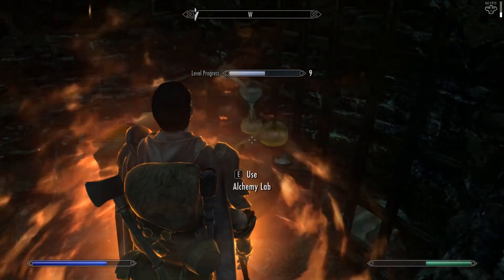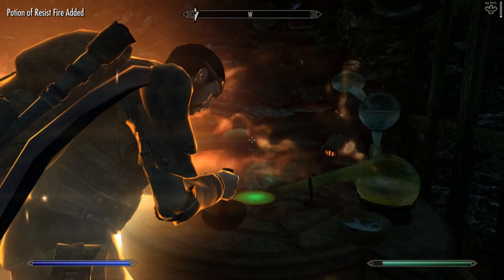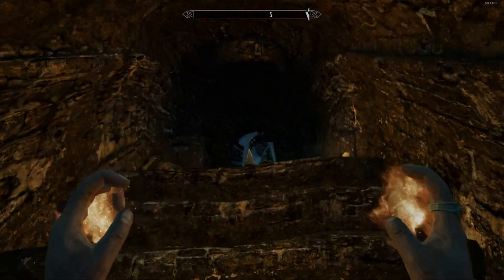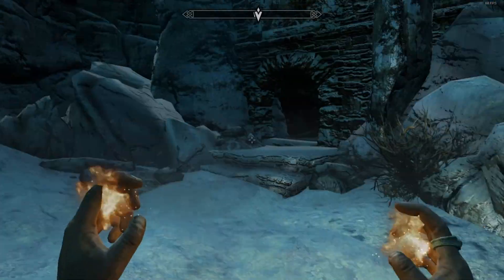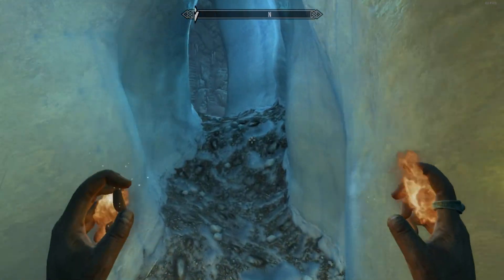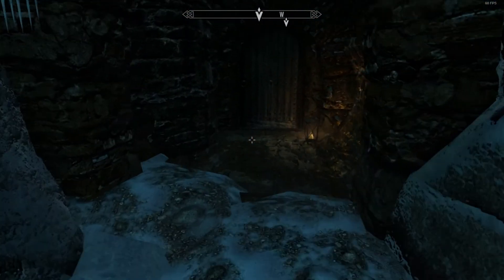Some alchemy skill ups — we really need to do some more alchemy. We've done a little bit but we're not very good at it yet. Continue forwards with our flames at the ready. We've already explored that way — that was the chest we jumped off the bridge for. We really must do something about getting Stenvar a complete set of armor or something.